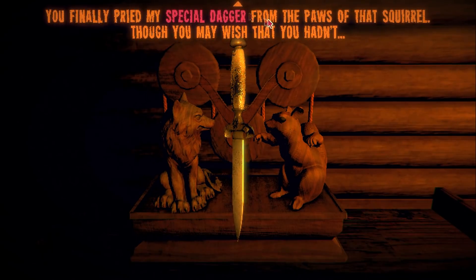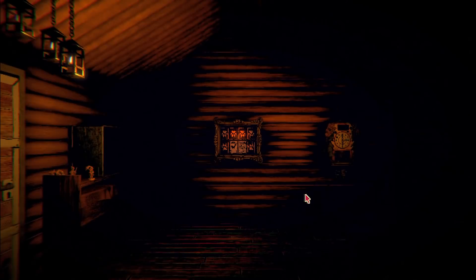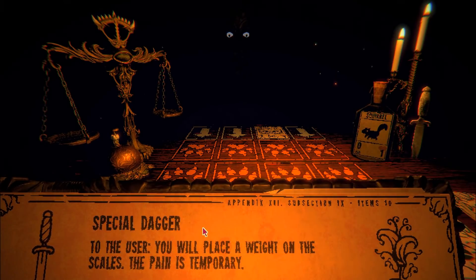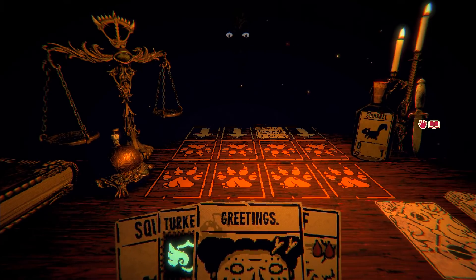The game says: 'You finally pried my special dagger from the paws of that squirrel, though you may wish that you hadn't.' I'll be the judge of that. I don't know what we do with the dagger, but either way, let's sit back down at the table and continue. So the special dagger says to the user: 'You will place a weight on the scales. The pain is temporary.' So this dagger's going to cut something. Let's check it out.